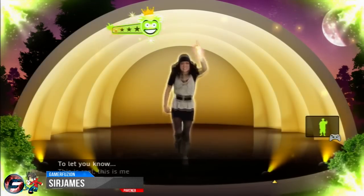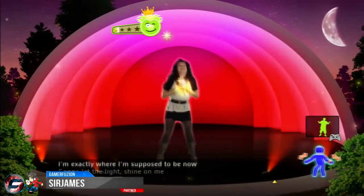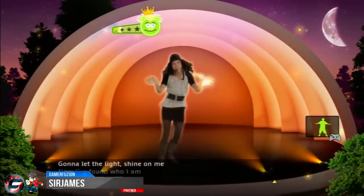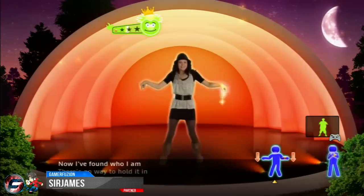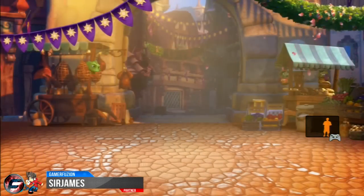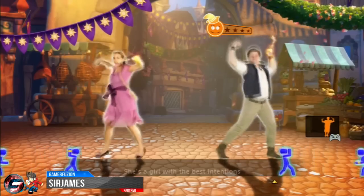The main mode is Dance. When you select it, you have Playlist, Songs, and Non-Stop Shuffle. Playlist lets you browse different genres like pop and hip-hop to select what song you want, while Non-Stop Shuffle keeps shuffling through songs featured in the game.